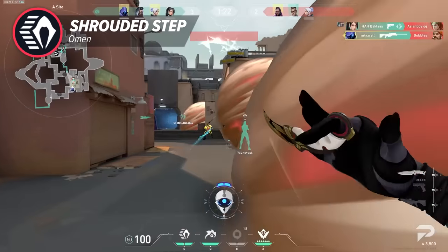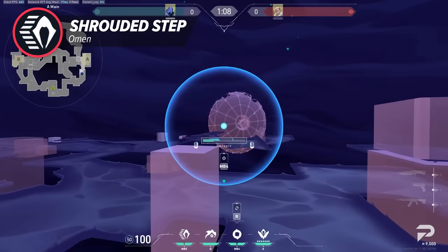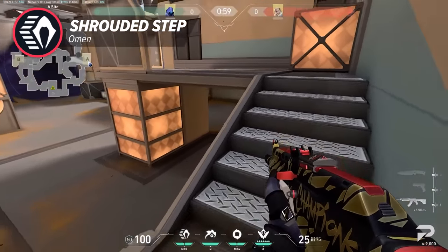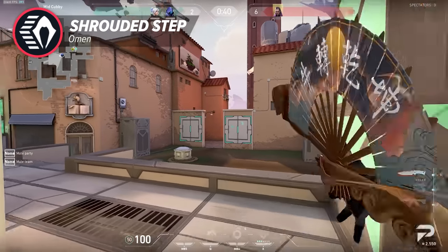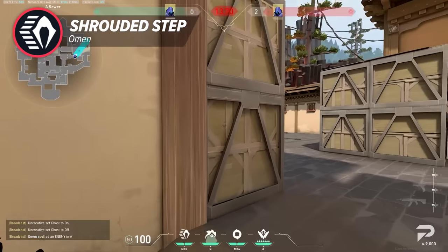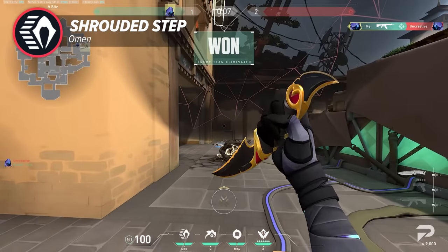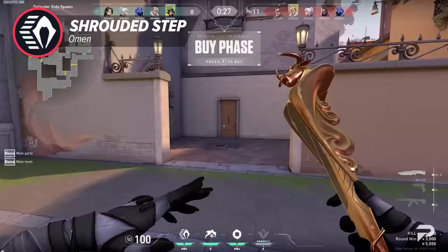Another use for Shadowstep is to cross angles you suspect might be watched. Both A and C long on Haven are angles you can easily teleport across. In a similar way, you can TP into a site if you feel your enemies are watching one angle. For example, if you're attacking on Fracture and you TP on top of sight — if someone is watching it, you're almost certainly dead, but if they're not, you've just applied a bunch of pressure to anyone playing below you as they now have to watch a lot more angles. Some Omen players like to combine their Paranoia by flashing the enemy, then TPing behind or above them to shoot from a completely unexpected position. I wouldn't recommend it because you can just peek normally and this is much more risky, but it is a thing.